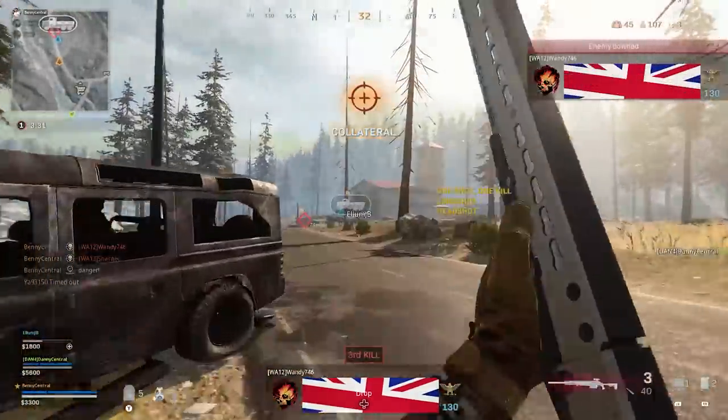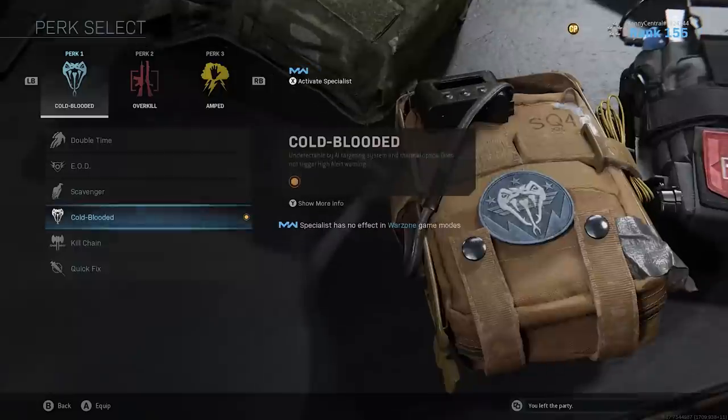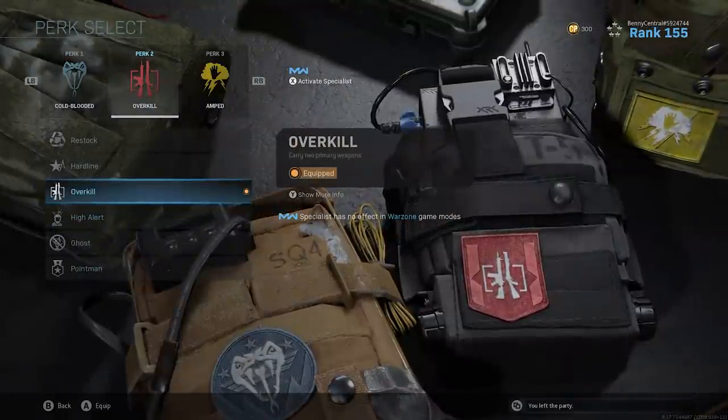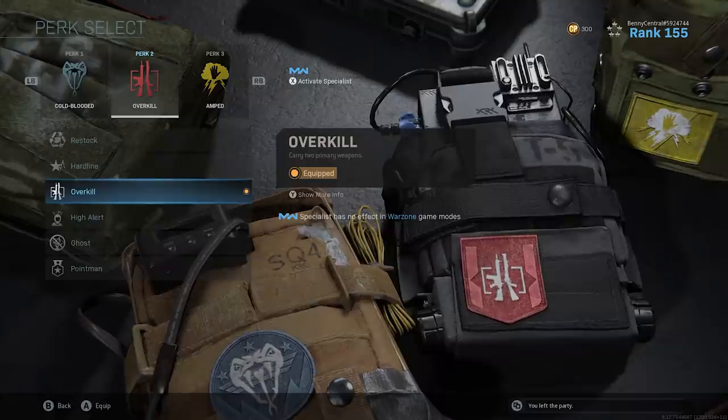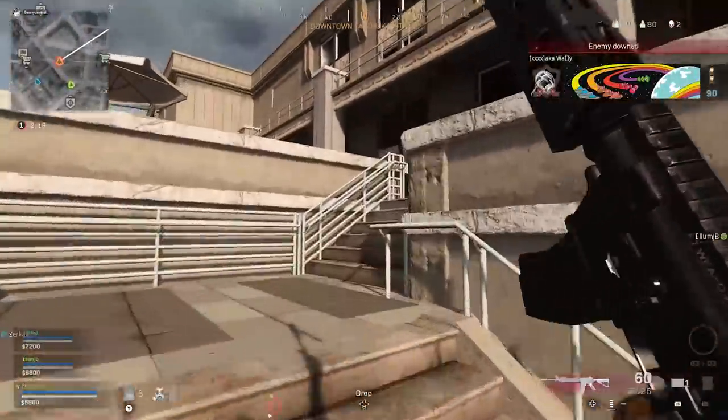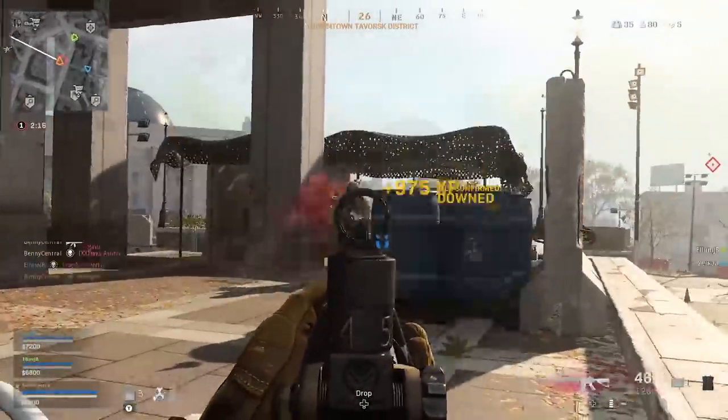The only difference in perks for this loadout is that instead of ghost, I'm using overkill to allow me to get both the assault rifle and sniper in one single loadout — a pretty powerful combination in the early stages of a match. That's also where my fourth loadout, which I call the M4A1 Ghost, comes into play.